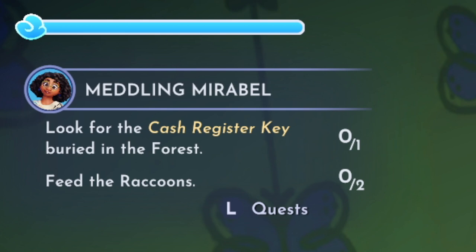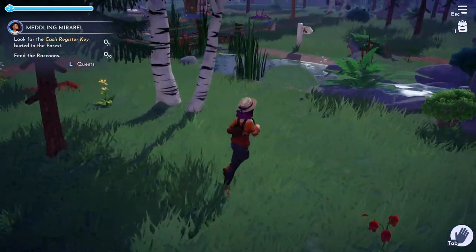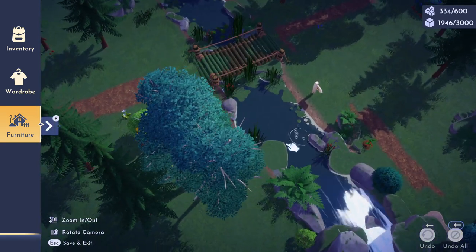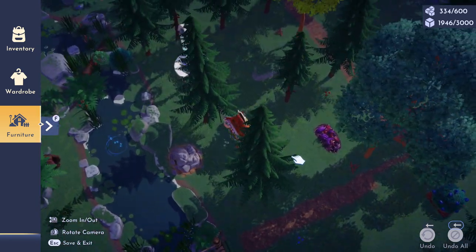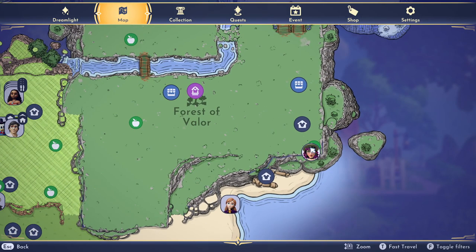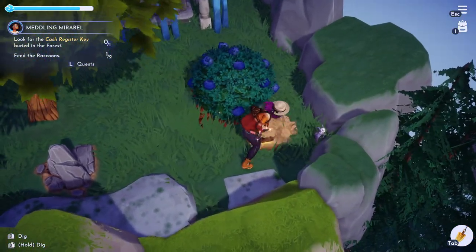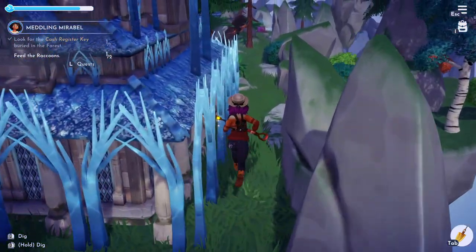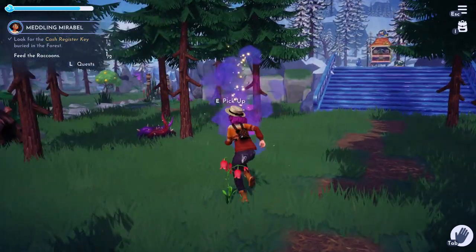Now we're gonna head to the forest to find the cash register key and feed two raccoons. I was really struggling to find this key — I ran over my entire forest and I couldn't find it. I even pulled out my hack of going into furniture mode and zooming all around the location because you can see things laying on the ground. After running around, I discovered the key sitting right back here in this corner — here it is on the map. You can actually see the key sitting out of the dig hole so you don't have to dig a bunch of holes. Raccoons like berries; when they're standing up, do not move — wait until they're sitting down to approach.